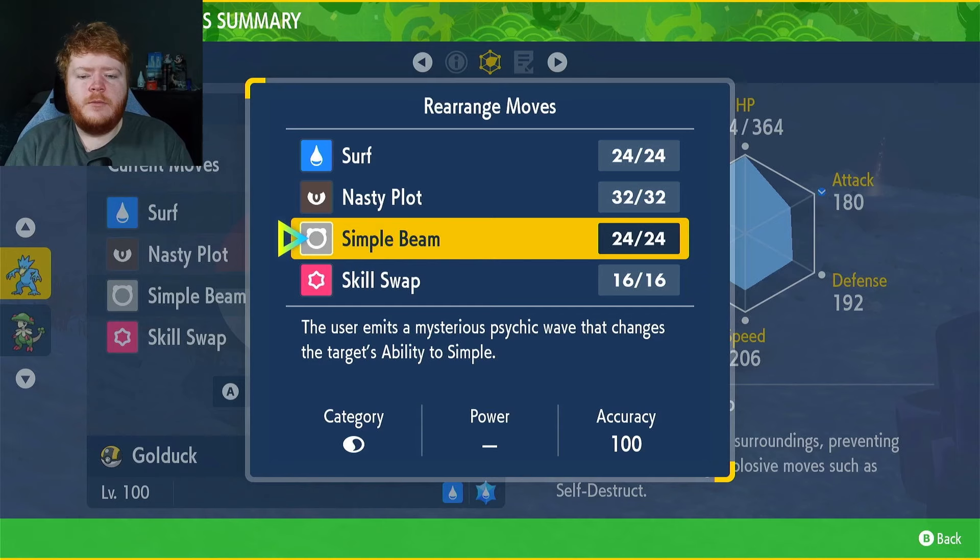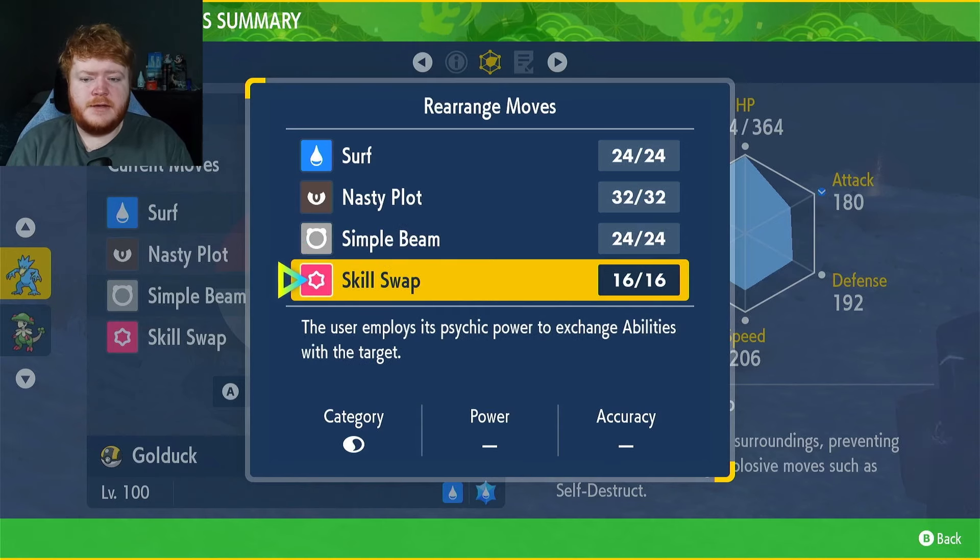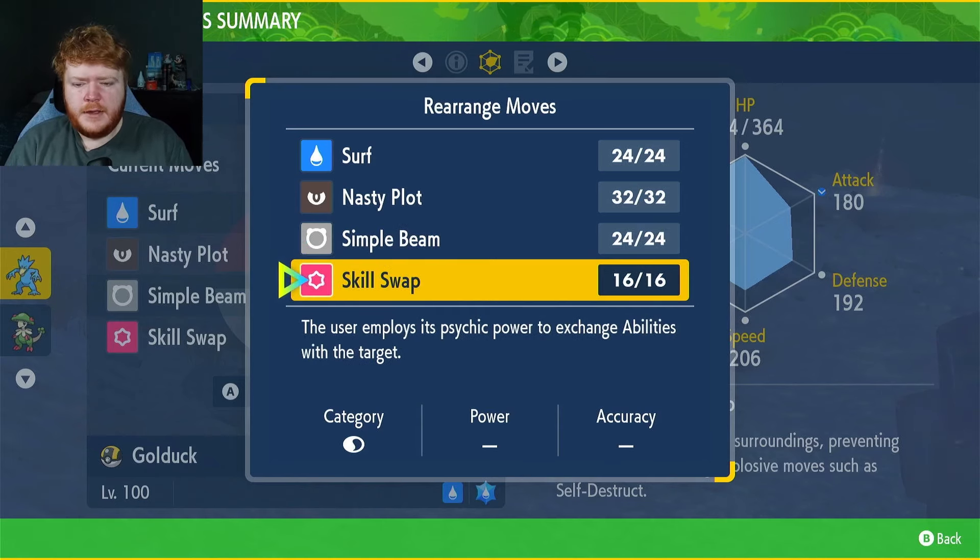The plan is: we use Simple Beam to give our target the Simple ability, then use Skill Swap to steal Simple from our target, acquiring the ability Simple ourselves. Then we use Nasty Plot which raises our Special Attack by four stages. This is also great because if the opponent nullifies you, one Nasty Plot gets you back to plus four and you can carry on using Surf.